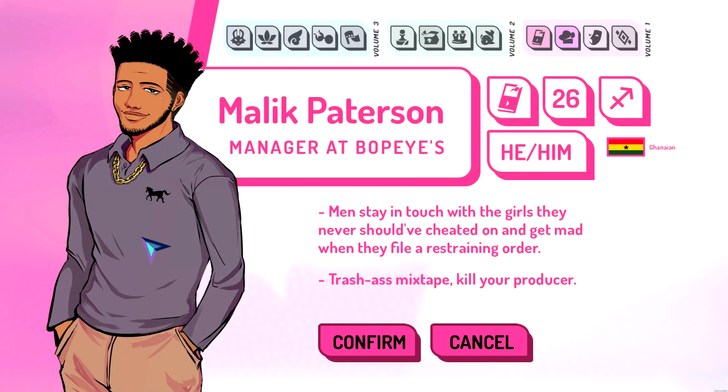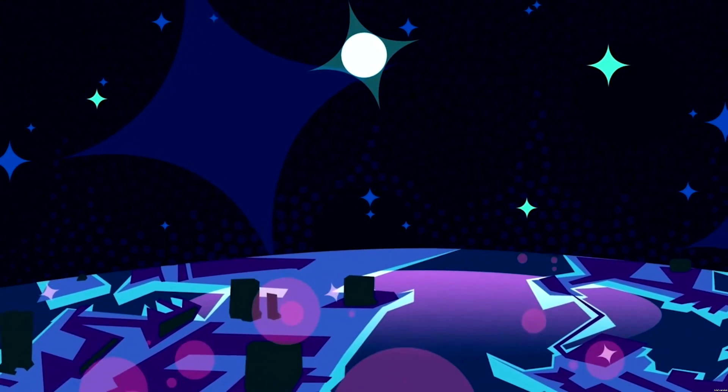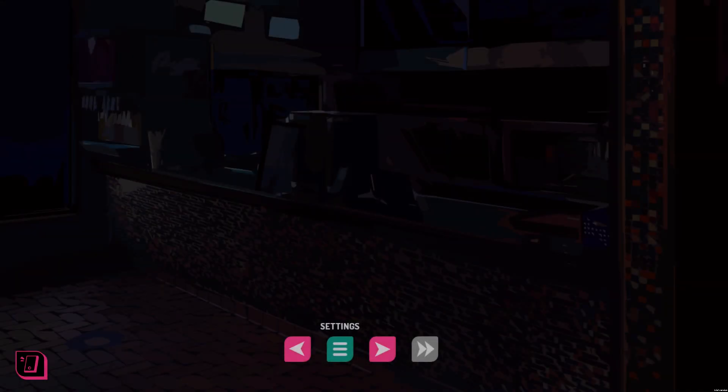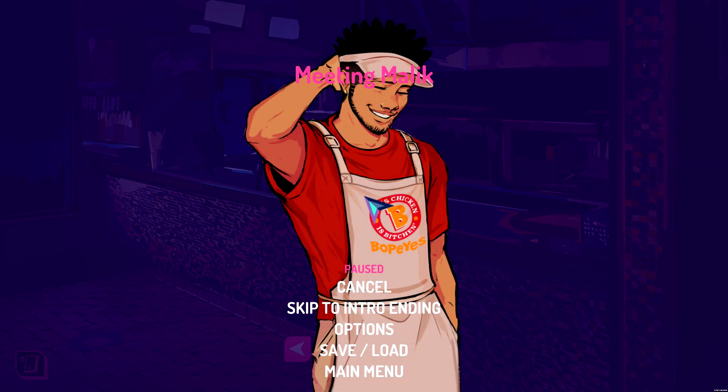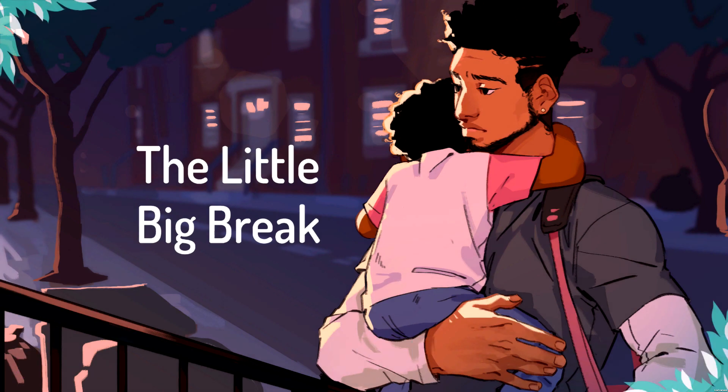We're going to pick the first character, Malik, so make sure you pick Confirm. Then the game is going to start. The game is a dating sim visual novel, but to get through it as quickly as possible and go for all the achievements, whenever you are in the middle of a scene, you can hit the Start button and skip to that scene's respective ending. Make sure you pick Skip to Ending — for this one, Skip to Intro Ending — and you should also be credited for the achievement that goes along with that scene.